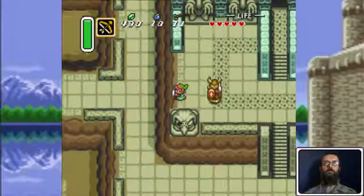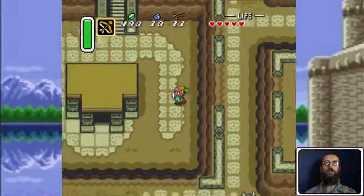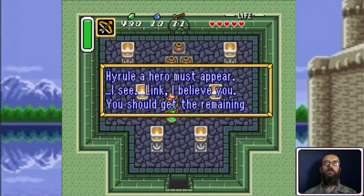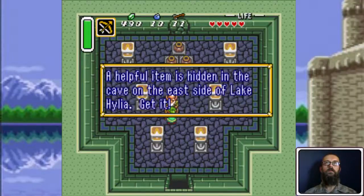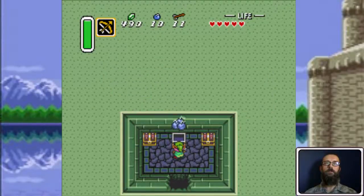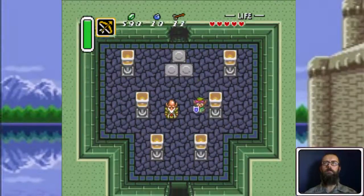Just take this back to him and he'll give me the Pegasus Boots, and tell me more of the legend of the Great War that happened between the Hylians. He also tells you about an item hidden east of Lake Hylia — I think it's the ice rod he's referring to, but there's also the Book of Mudora located in a cave over there.